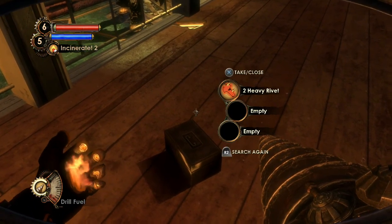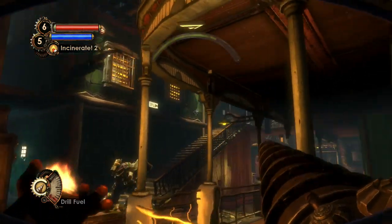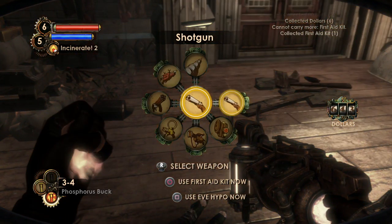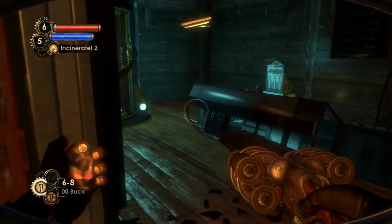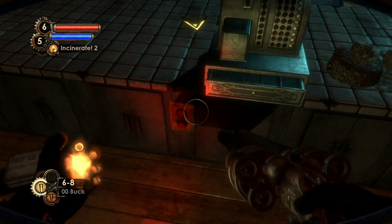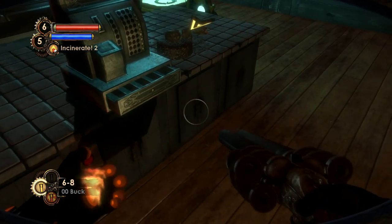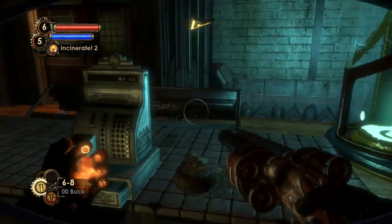That wounded Big Daddy is still walking around here. Heavy rivets — thank you very much. The rivet gun has kind of lost its luster, especially considering what else we have, so the shotgun is way more powerful. Let's head into Joe's Green Groceries and take a look at what we can find here. The Vita-Chamber is located in this area, and underneath the cash register we have a conspicuous switch. We found an audio diary in the casino where a guy was talking about a plasmid shipment hidden behind the counter, so let's press this switch — and that opens up an area in the back.